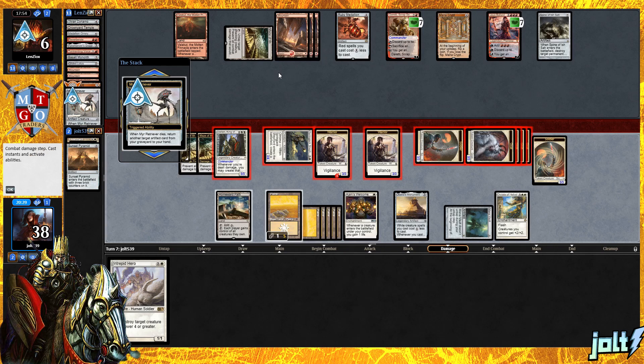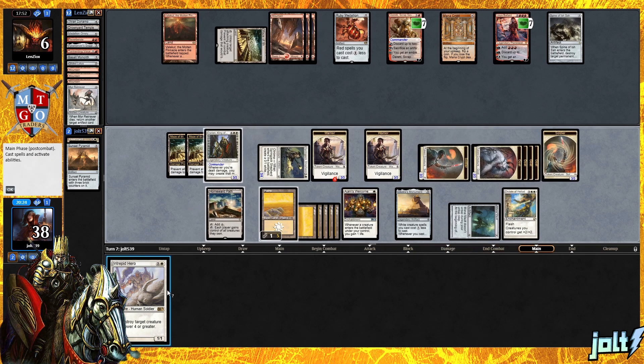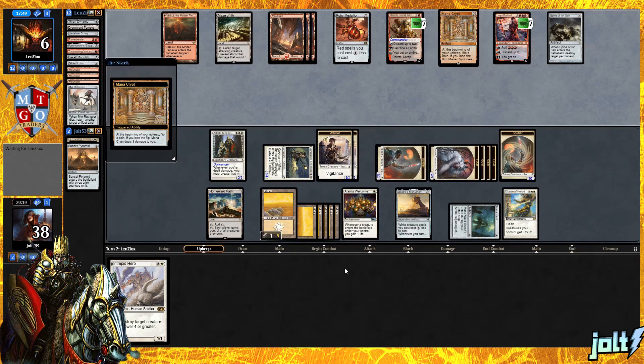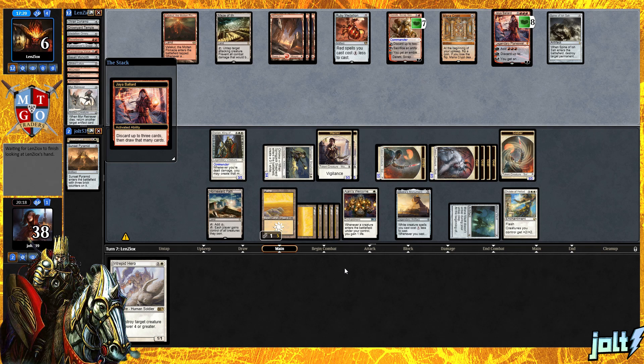They will be bringing back Mana Vault. Let's go and go for Intrepid Hero if they do somehow gain control of our stuff. We can rebuild with Intrepid Hero and Oketra's Monument. Let's hold on to Intrepid Hero — argument could be made for getting it down, but let's consider they might have something like Hour of Devastation or Blasphemous Act. With them sitting at six and us having Dictate of Heliod, simply casting Intrepid Hero is going to give us a 3/3 and a 2/2.